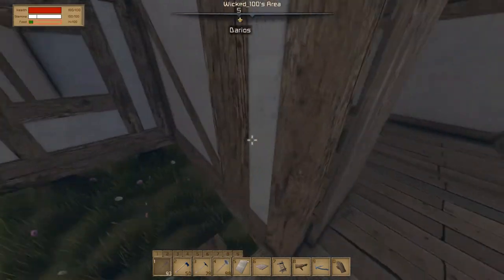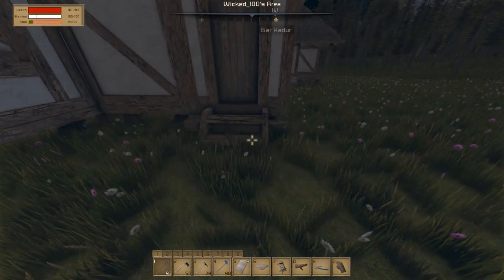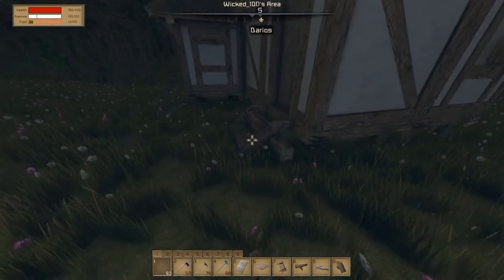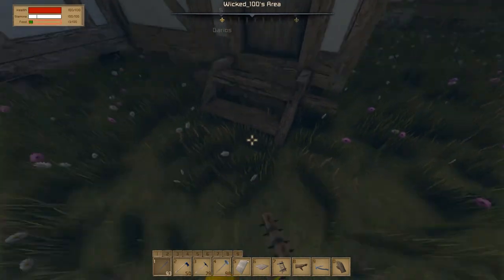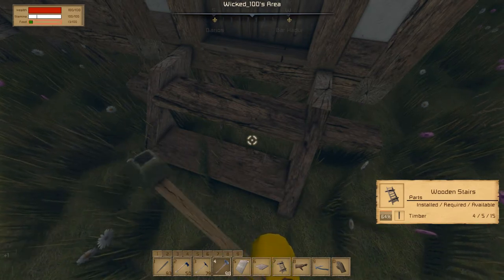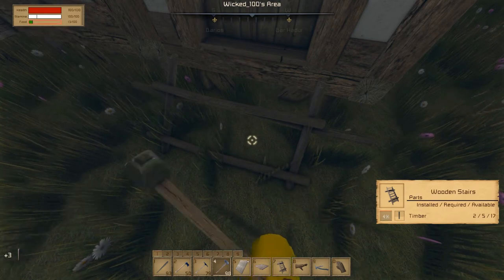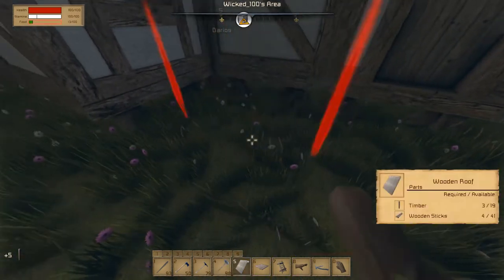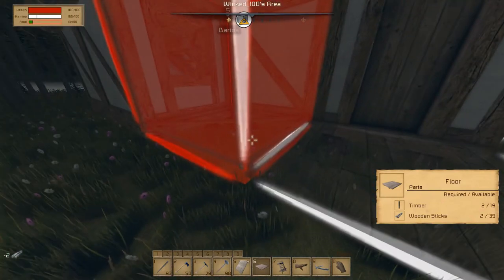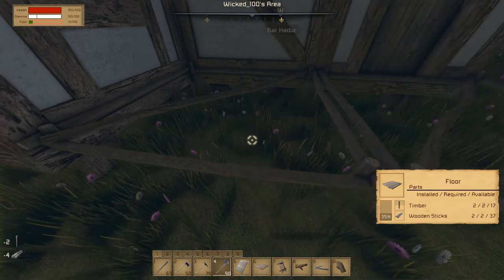I'm just gonna leave this. I could have like a porch on this guy — yeah, that could be a nice variation. Yeah, I'm gonna make a porch on this little fella. That's gonna look so freaking good. How am I gonna make this porch? Probably with... okay, gonna finish him up.